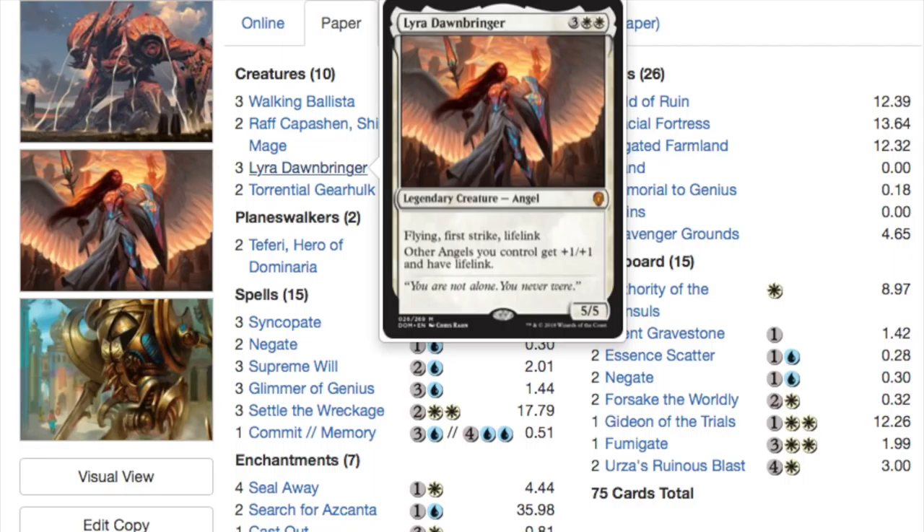It's just great — it reminds me a lot of Morphling. Morphling had built-in protection, so it's more mana intensive, but Lyra doesn't have built-in protection. However, you have Supreme Will, Negate, Syncopate to back her up.